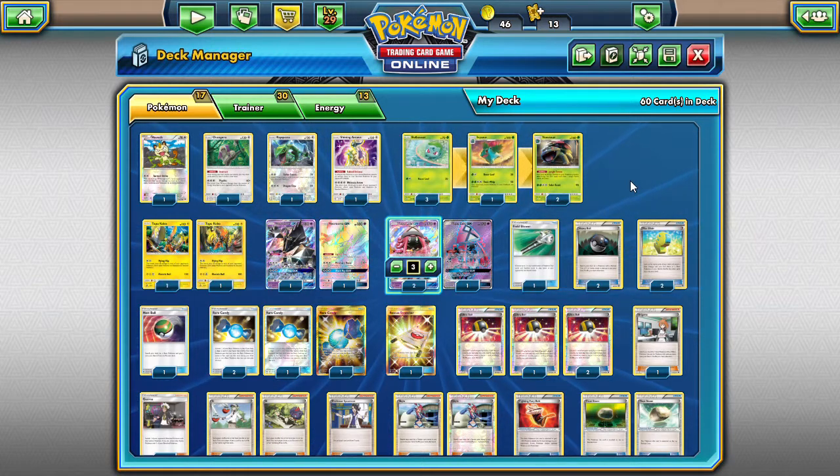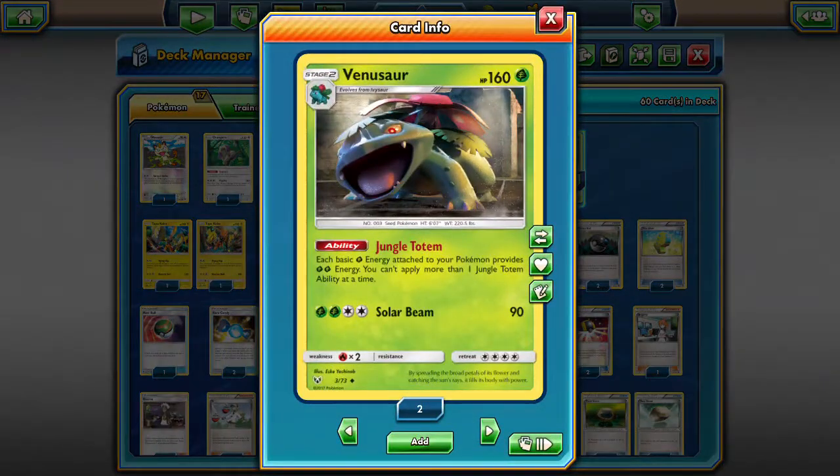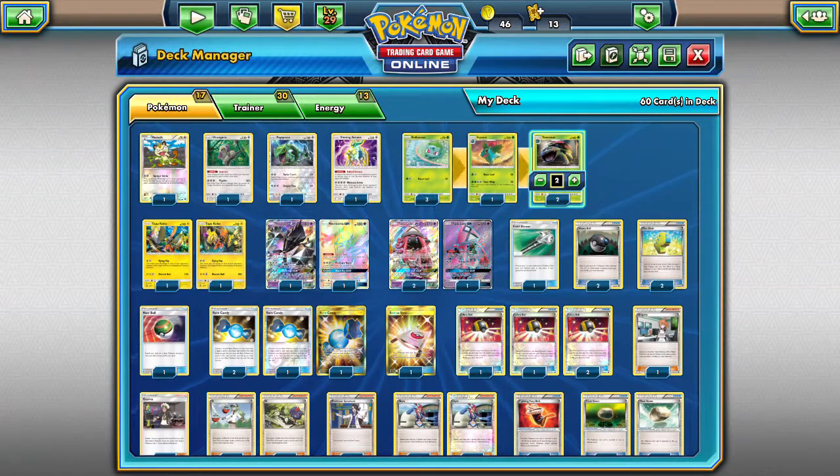For Venusaur we're playing a 3-1-2 line, and I think that works just fine. You want to get your Venusaur out pretty quickly. I mean, it doesn't help that I only have two Venusaur, so I could only play two. Ivysaur is only necessary if you're stuck on a turn and can't find any Rare Candies.